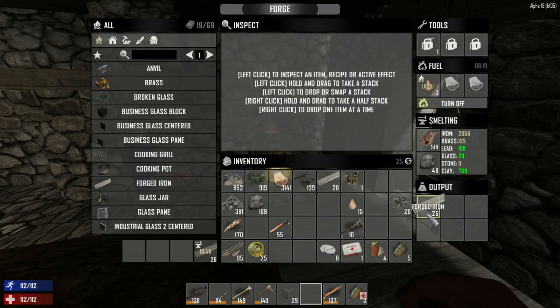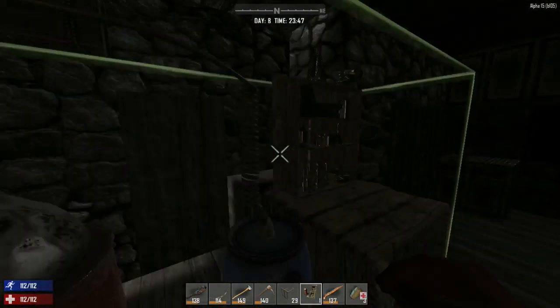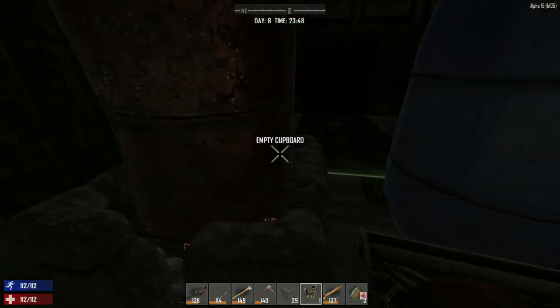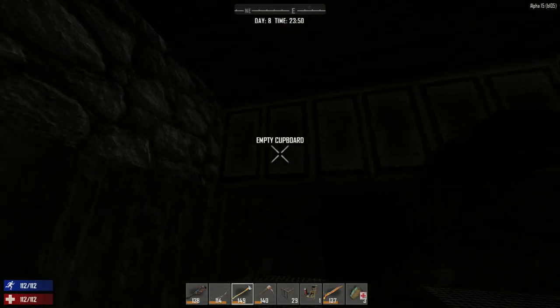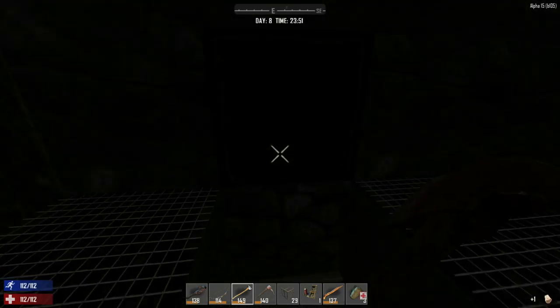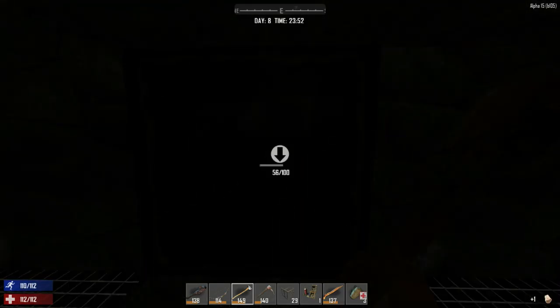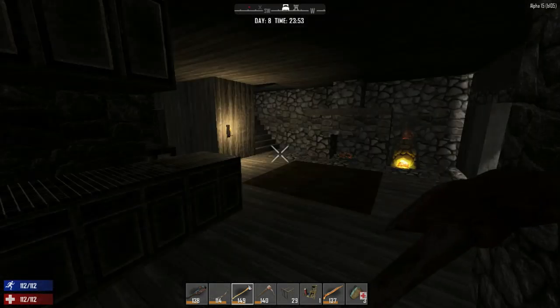The forge is continuing to produce. We can make the workbench now — it takes two minutes 54 seconds to craft. Where are we going to place it? This stuff is huge. If I cleared out this area I could turn it into the place where we put all this crafting equipment.